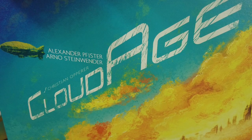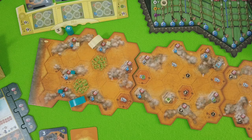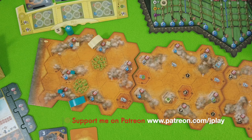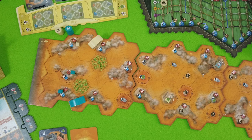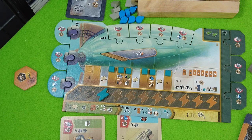Hi and welcome back to my walkthrough of Cloud Age by Alexander Pfister and Arno Steinwender. There was some interest from a lot of you to have me continue my little two-player walkthrough. Paul Grogan from Gaming Rules is doing a solo video this week anyway, so I might as well move on. I'm not sure if I will play to the bitter end, but the game is playing out relatively quickly and I've explained most of the rules, so I think I can finish this today. Let's move directly into round three.